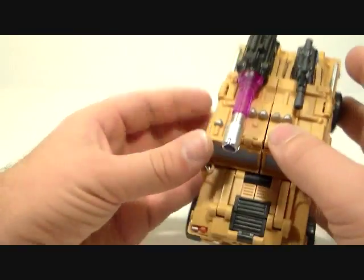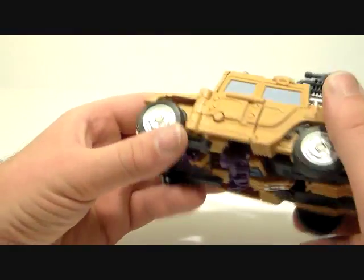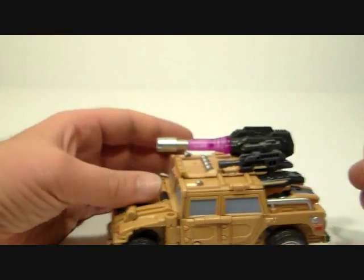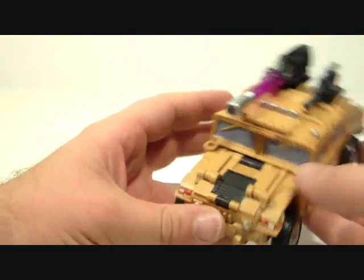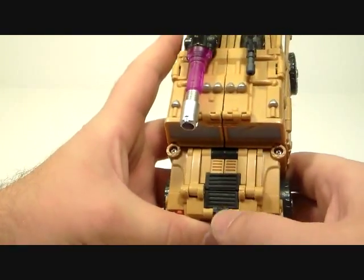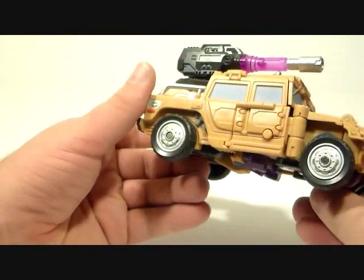This backpack up here is a little fidgety when you're getting him into Jeep mode, but it's not too bad. My only complaint about this mode — and the figure in general — is that there's no real flat area. I would love it if this were just a flat piece rather than detailed plastic, that way I could slap a Decepticon logo on there, but other than that there's not really a place to put one.